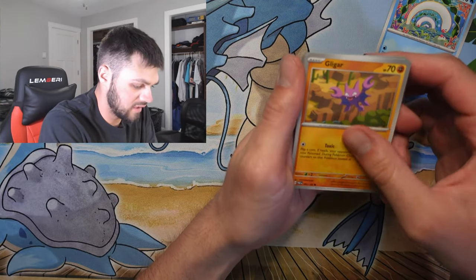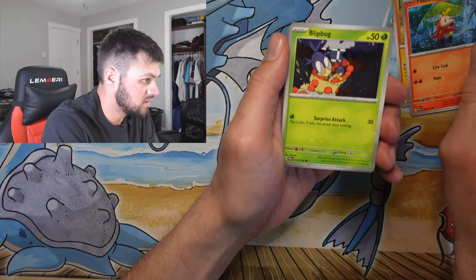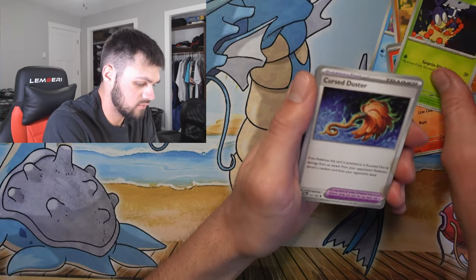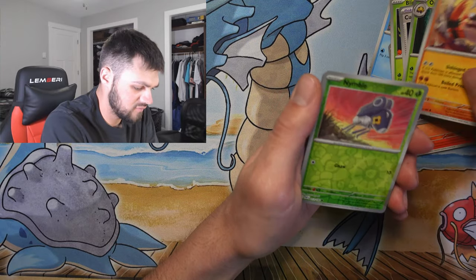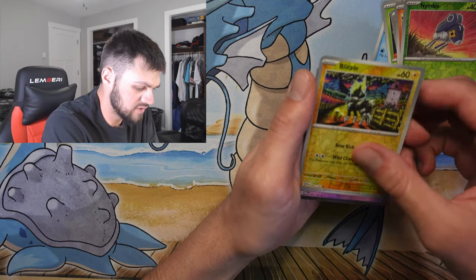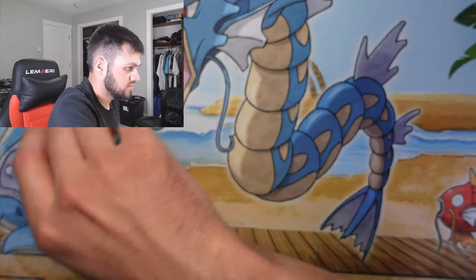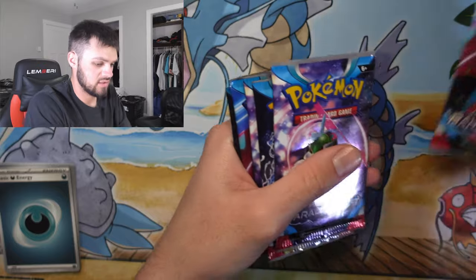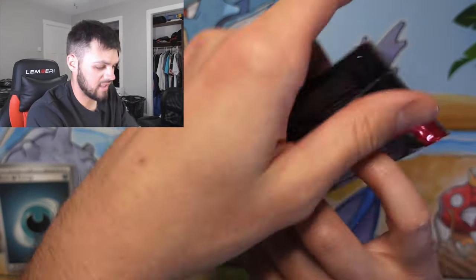Starting with the first pack: we got Wiglett, Ligar, Waycoco, Blipbug, Cursola, Dustox, Kricketot, Klawf, Nimble, Blitzle, Deoxys, and Energy. We'll put those to the side and see if we can fill up any more spaces in the binder after we open these packs.